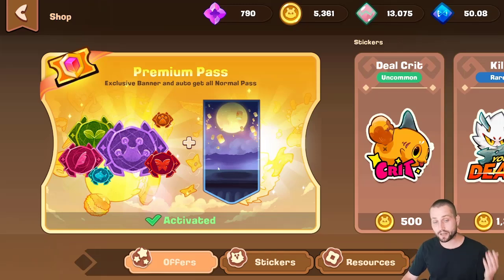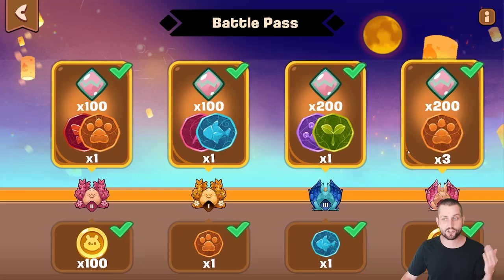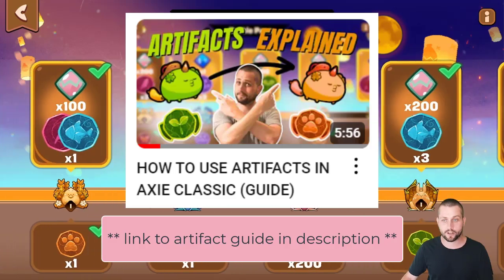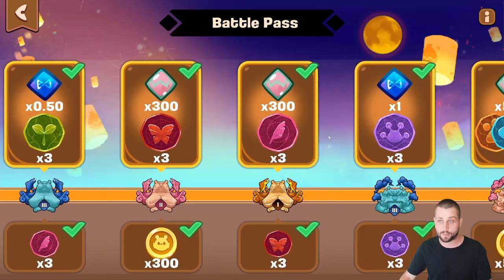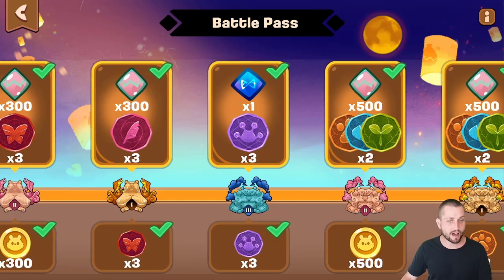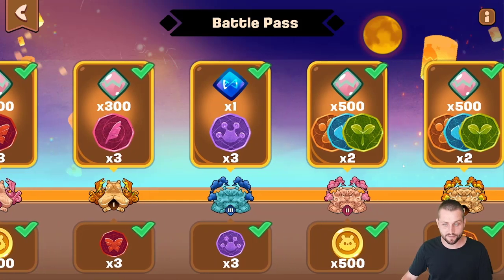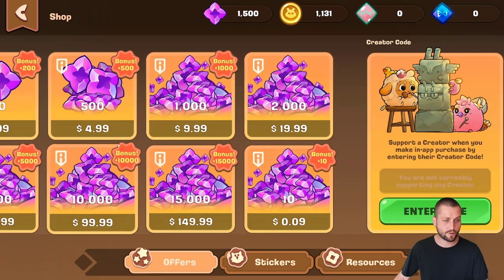If you're wondering why you might want a premium pass, pretty much every serious Classic player gets one each season. They unlock much higher rewards — way more artifacts, which are extremely important in climbing the arena in the current meta. And you can see that the higher you go, the pass starts to pay for itself with the amount of AXS and SLP that you earn. It's a must-have for anybody who wants to take season five seriously.